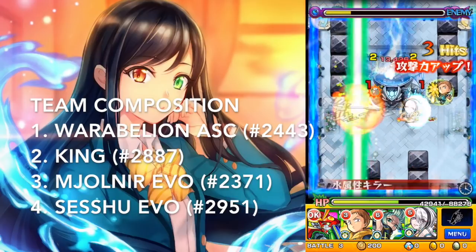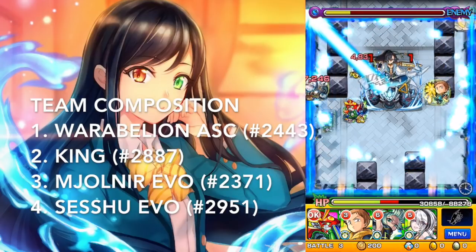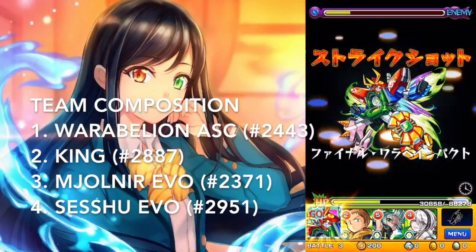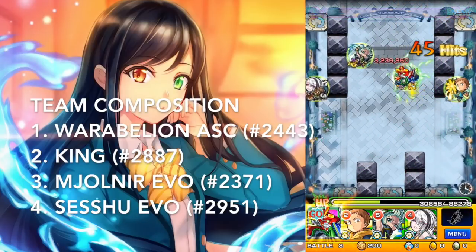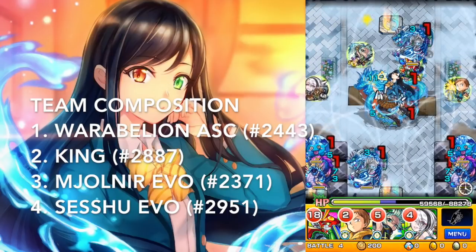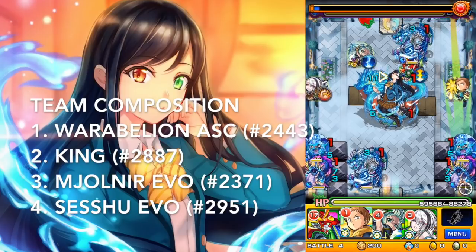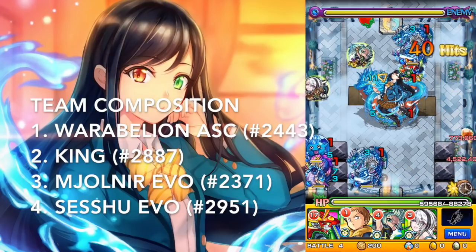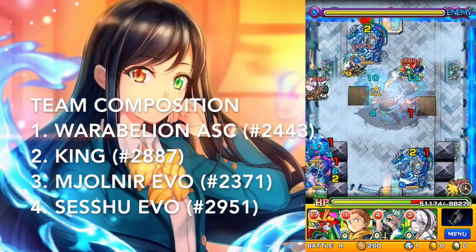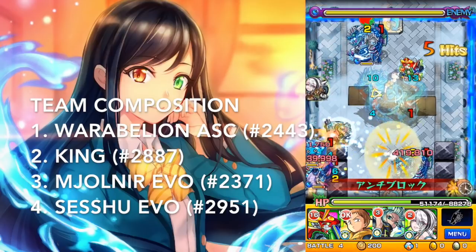The second character I'm using is King, from the Nanatsu no Taizai collaboration. He is also a pierce with null damage wall and flight, but he also has no block, so he has a good freedom of movement. No block is very important for me to play through this quest — it makes it a lot easier. If you don't have characters with no block, you need to be pretty familiar with how large the blocks are and how to bounce off of them. For people just starting out in this mission, no block characters are recommended. There's also Magmel, the drop monster.